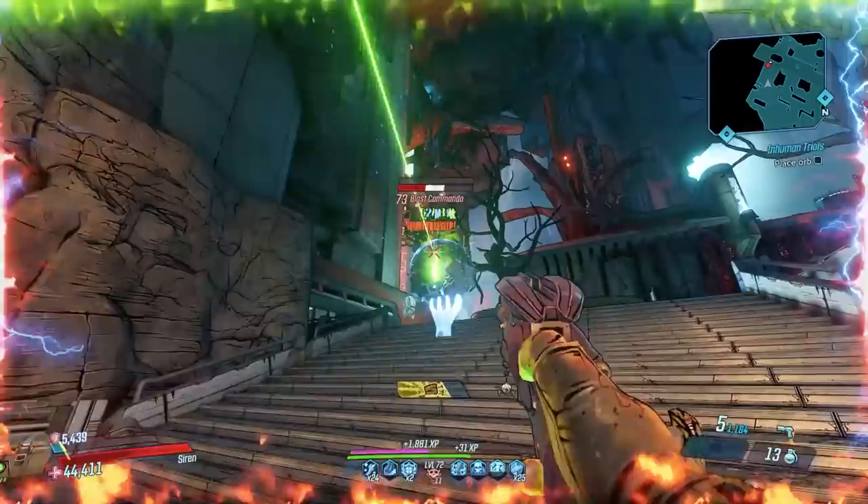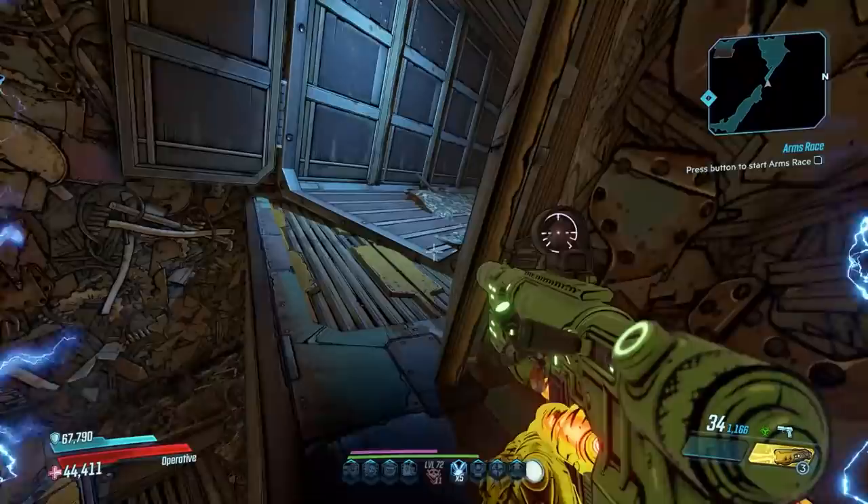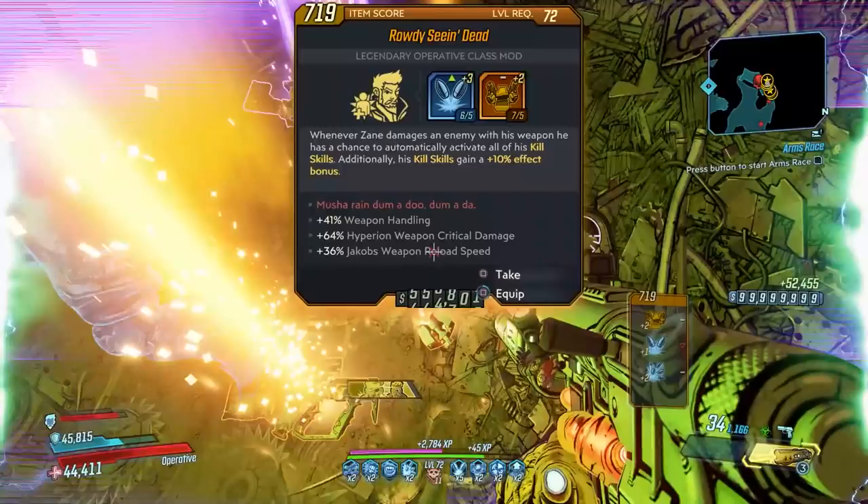The drop rate for this gun is an absolutely insane 50% from Scrap Trap Prime, making this one of the easiest legendary items in the game to farm for. You can also reset Scrap Trap Prime after each kill by heading back through this cargo container on the side of the map and getting right up against this edge to reset the area. Then you run back in, kill the little Scrap Traps, and fight Scrap Trap Prime again. This makes farming for a perfect one or one with desirable anointments very easy.